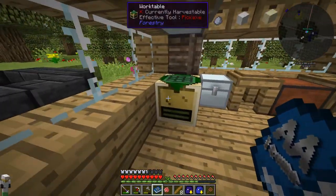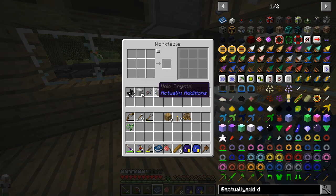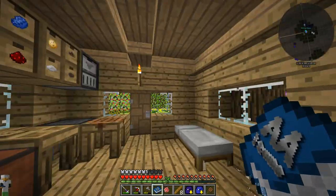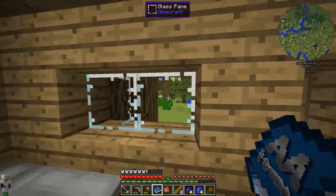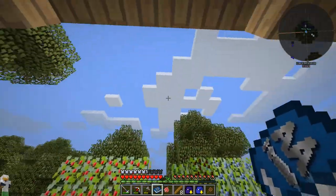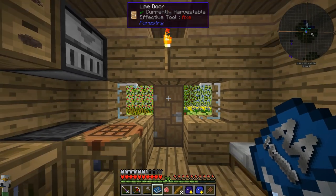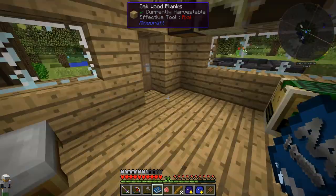I set up a little work table — this is a Forestry item that allows us to craft things, save crafting recipes, and has its own internal inventory. I dumped a bunch of Actually Additions crafting ingredients in here. Many of these we got in the last episode while I was out looking for Tinker's Construct islands and ended up finding a lot of loot along the way. Let's get started with RF generation because we can't do anything else until we have some.